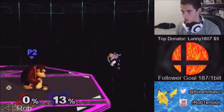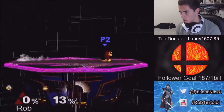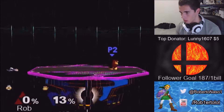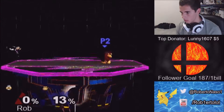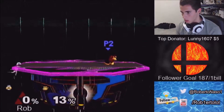Yeah, it was a very short tutorial. I don't know what else to say about it. You can throw needles onto the ledge to save your partner or gimp someone. If someone's recovering, you can just throw needles at the ledge, gimp them, and then up B onto stage.